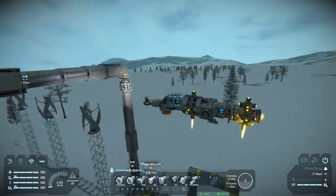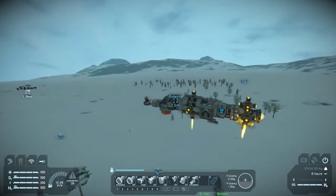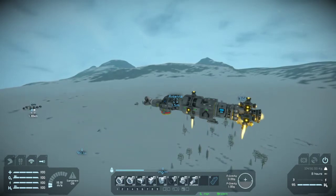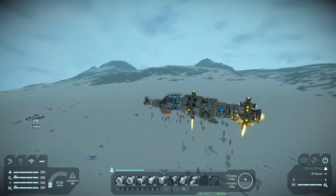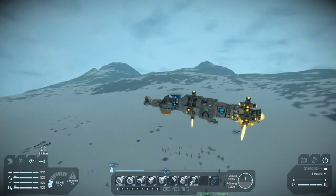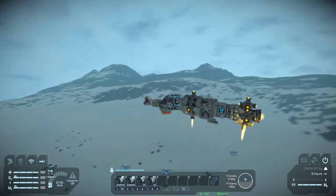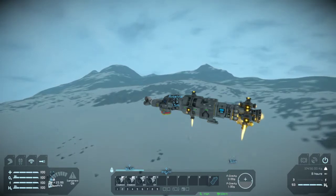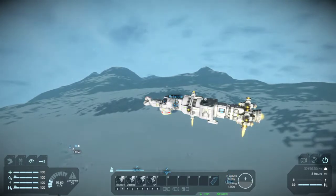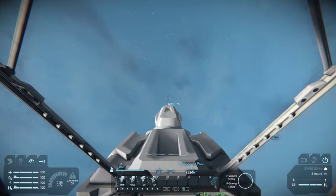We'll go ahead and turn the O2/H2 generators on - that's going to increase our power consumption but we should still have plenty of power for at least getting up into orbit. I also set up our toolbar: the first toolbar is our docking controls - connector lock and unlock, power, battery, O2/H2 generators, hydrogen tanks stockpile mode, hydrogen engines, gyros, and landing gear. On toolbar two we have our launch controls. Some of those - three and four - are the rear hydrogen thruster, the main big one, and the reverse hydrogen thrusters. One and two are our thrust overrides. Now that we've got some height I'm going to turn us upward and start increasing our thrust override.